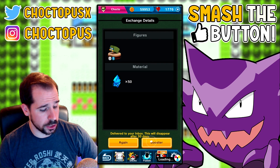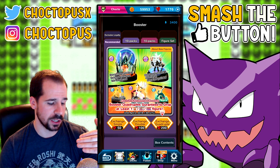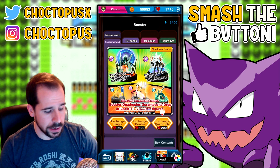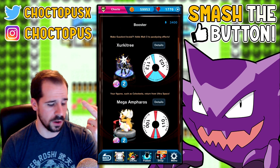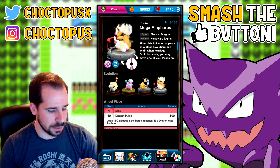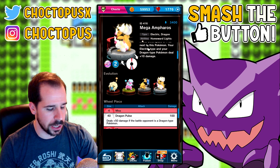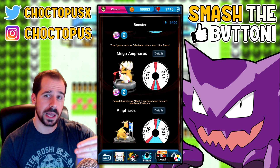Let's go to boosters and do a quad opening. Like I said, I'm saving my gems for when the big update comes — which should be soon. Before we do that, a reminder of what we can get here: we have Celesteela UX, Xurkitree UX, two more Ultra Beasts, Mega Ampharos, and Ampharos. Mega Ampharos — when this Pokemon appears as a mega evolution and when its mega evolution ends, you may move one of your Pokemon in ultra space or PC next to this Pokemon.